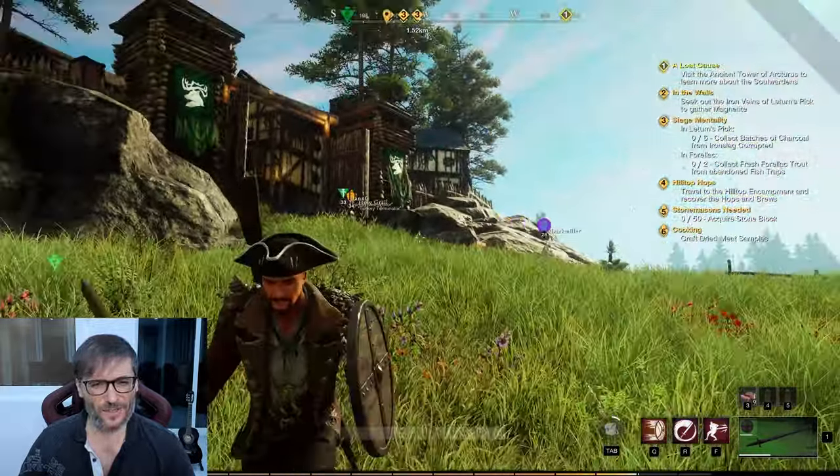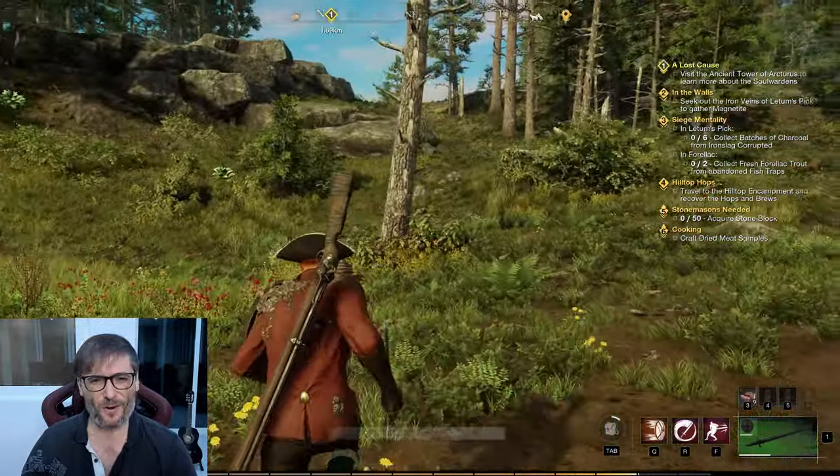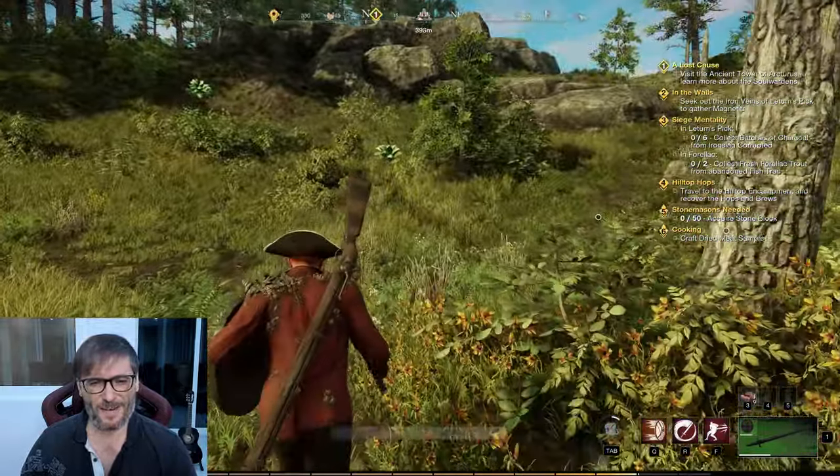So hold ALT, use the mouse, check your rearview mirror, release the ALT and keep running forward. That's how you get away from enemies!